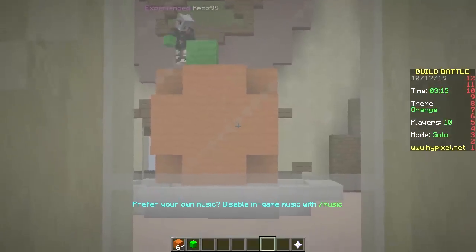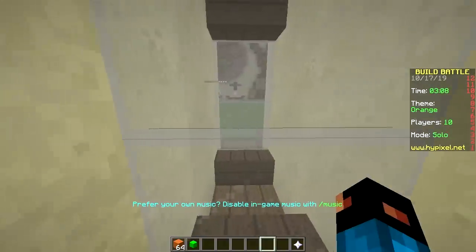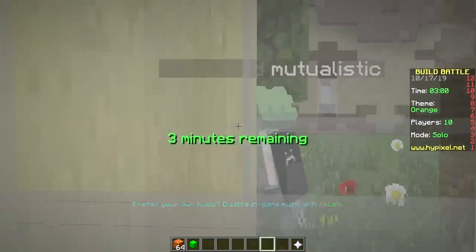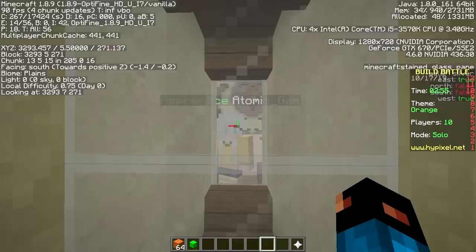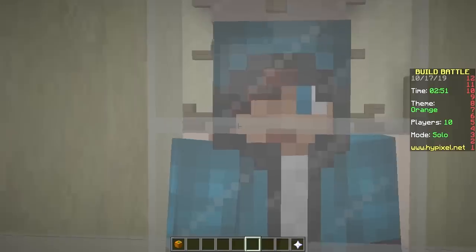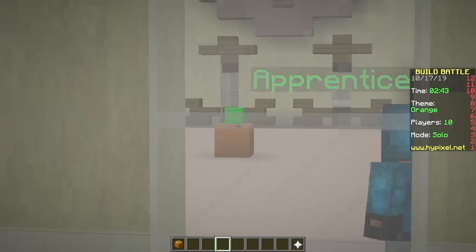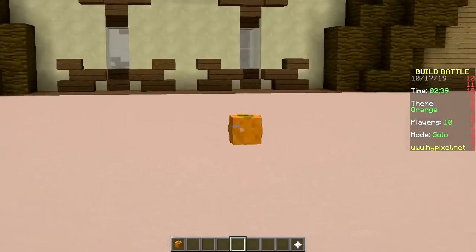The guy next to me is building this huge plate with an orange on top. The guy next to me is not there. On the west side they're placing trees and stuff. The north side - on the south side we got this ugly monster. I think I'm gonna win over yours. Look at your build, it's ugly! It's literally what an orange looks like. No, this is what an orange looks like right here.